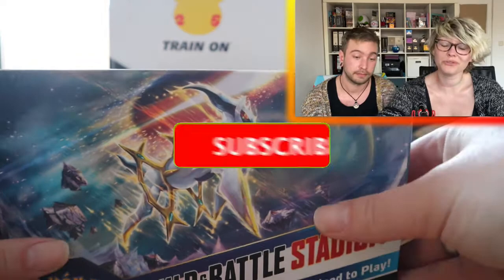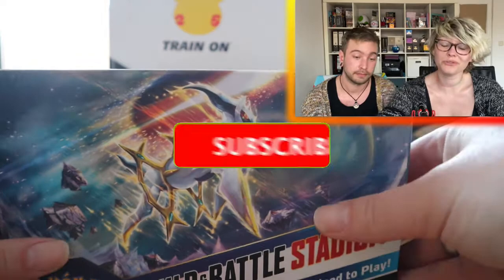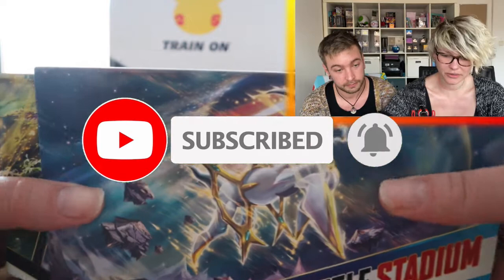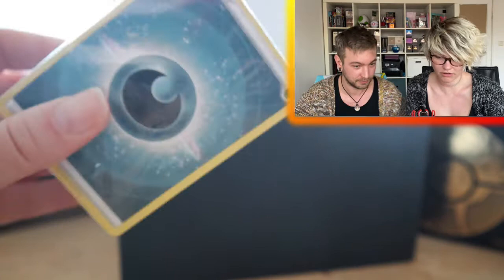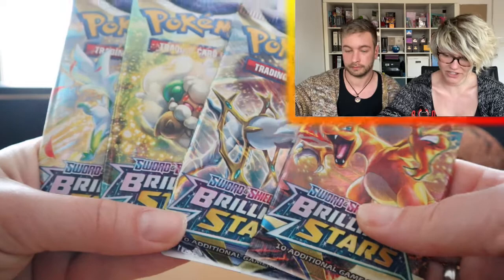We are opening up the Build and Battle Stadium box — it's the first time for me ever opening one of these, so I'm pretty excited to do this. Let's get it out. It looks just like an ETB, and then there is the content. Like an ETB, there are dice. There are two Build and Battle Brilliant Stars boxes, so we're going to open those. There is a brick of cards, which I think are all energy cards — that's a lot of energy. And then there are four Brilliant Stars packs in here.